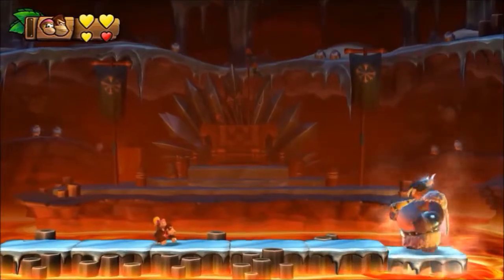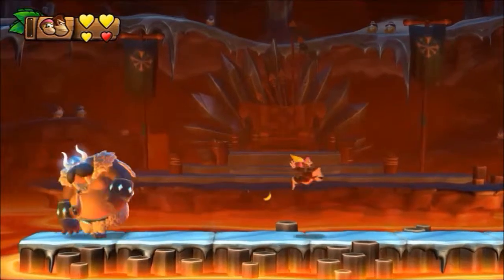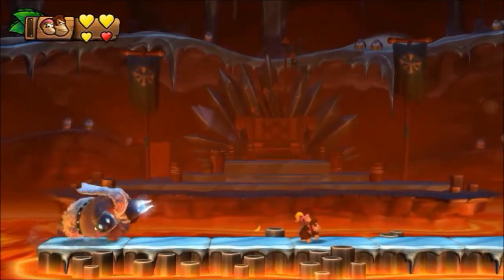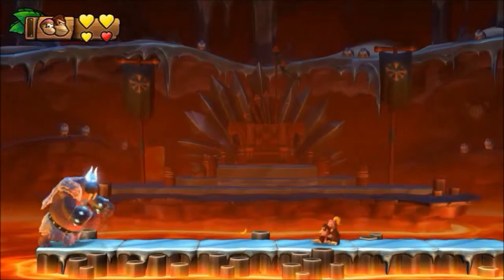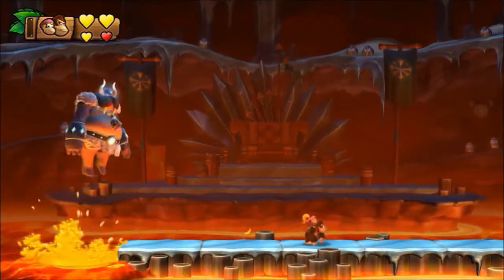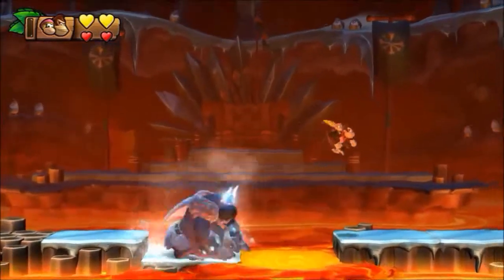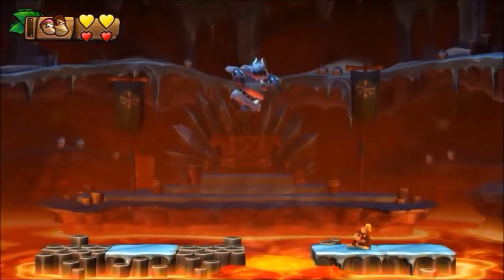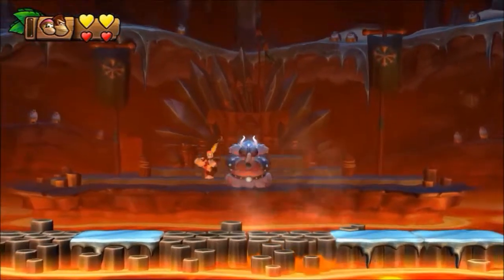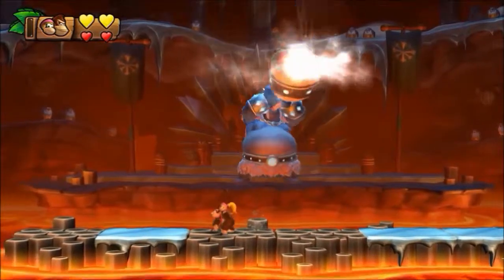When he lands he clears things out even if you're holding the penguin, so you can't throw it at him here — you have to jump on his back. So he made his three passes and I only hit him once. Good thing I did gold hearts. Okay, he's going to do his three jumps and then go back. Since I didn't hit him three times I haven't moved him to the next phase, so he's going to come back.